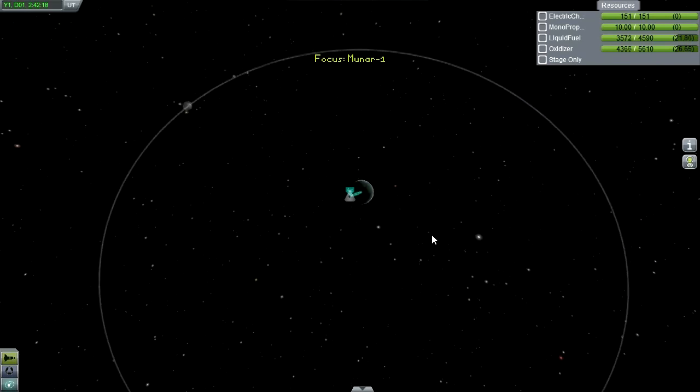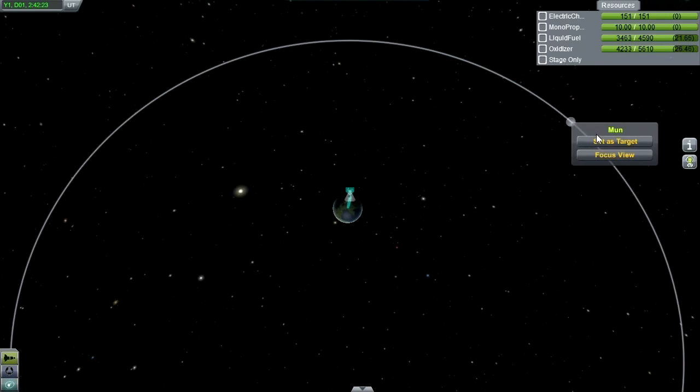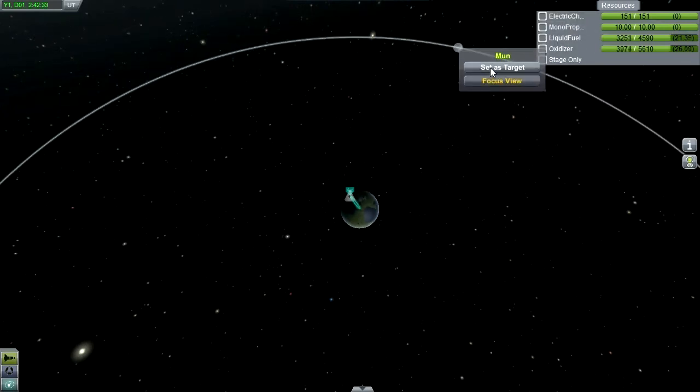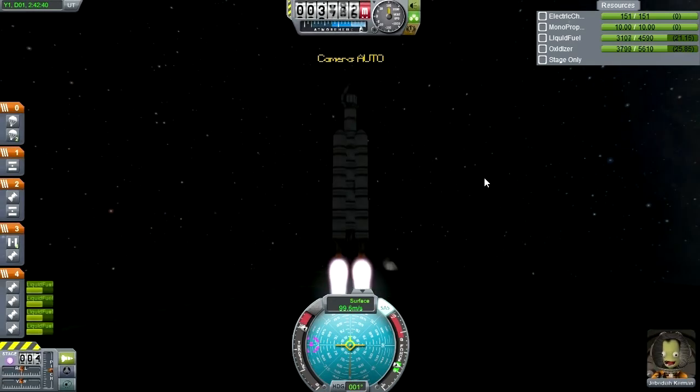I should have done a direct ascent to the moon. I remember figuring that out - it's when the moon comes over the horizon. You'd want to launch from around here, and then the moon would come over the horizon and you could go over there direct. But obviously we're on completely the wrong side right now, so we can't do that.